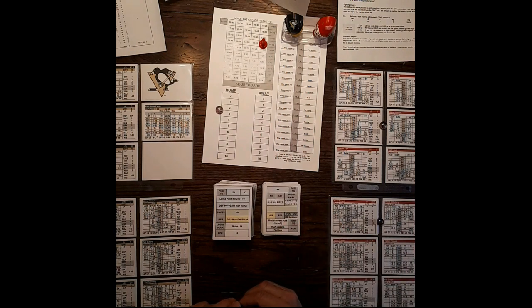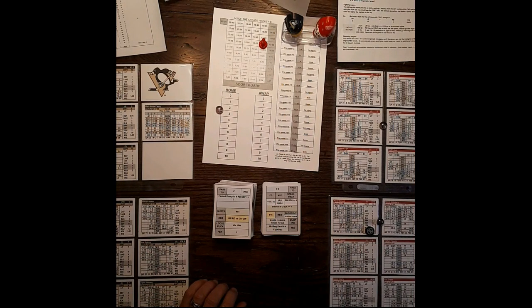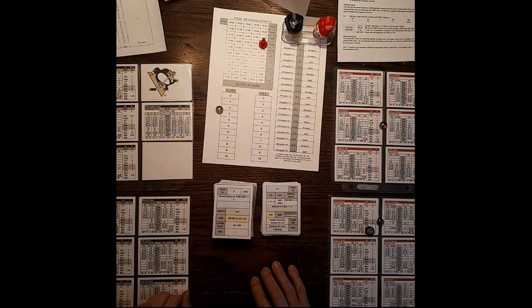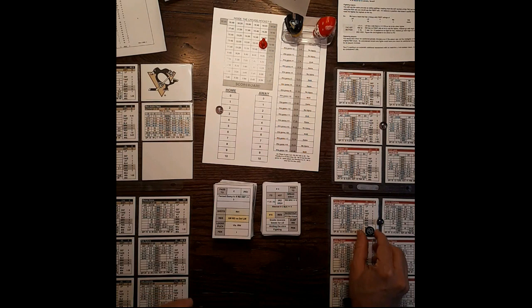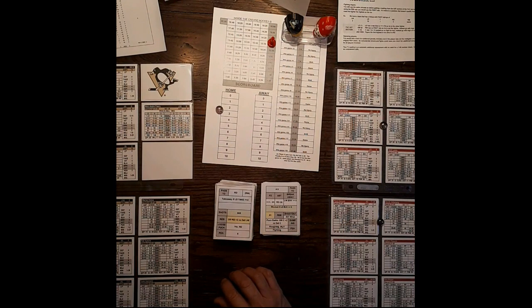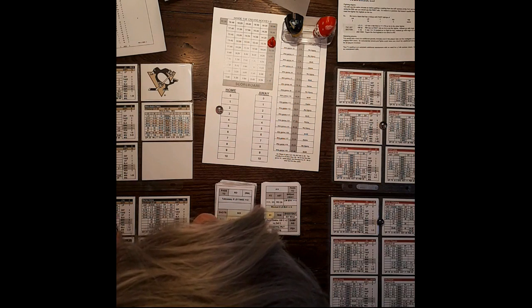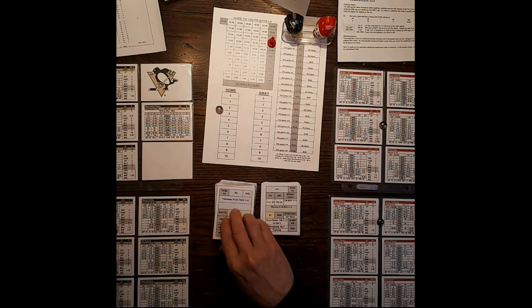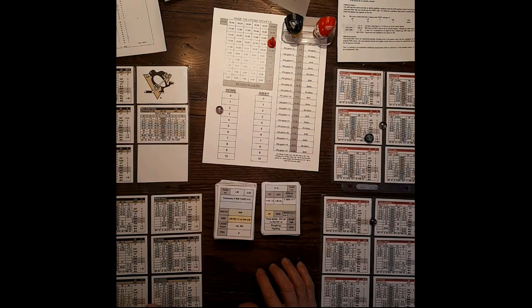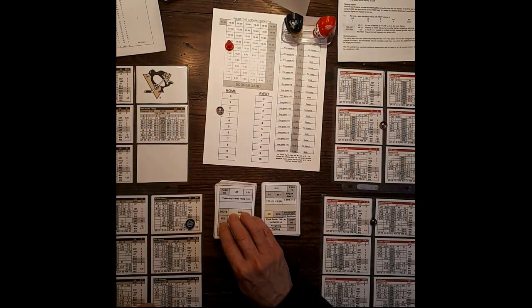Faceoff — plus 5 left wing, Zetterberg wins it, goes to Datsuk. Pass to center — dump in, defense is 3, it's a dump in. When the power play team forces a dump in you treat it as the short-handed team icing the puck. Pass to right defense — Sador, that's a giveaway. But there's a takeaway by Brad Stewart. Pass to left wing — takeaway at right wing, Hossa's takeaway is 4, Pittsburgh gets the puck back. Takeaway of left defense — not big enough, pass to right defense, Sador — giveaway. Goes to center for breakaway — they're short-handed, center position is vacant, so Pittsburgh gets the puck.